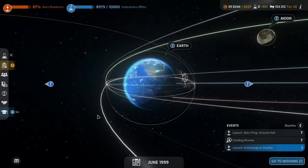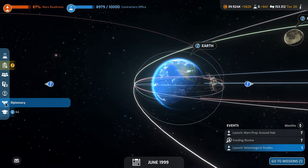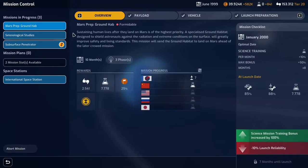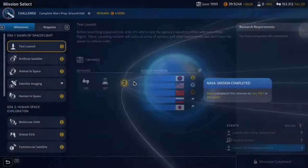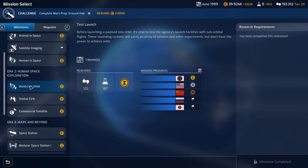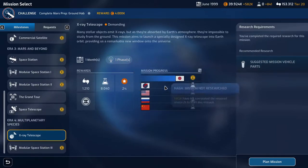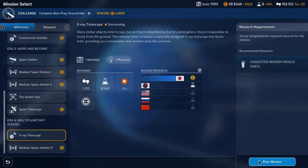Welcome back to Mars Horizon, folks. We are waiting for our Mars Prep Ground Hub to be done — it's launching in seven months. We have two mission slots available, and Meister Metzger made a very good observation that I completely forgot about the X-ray telescope, which is a quick mission — one month. We have the research and we can even finish second, so why not plan that mission?